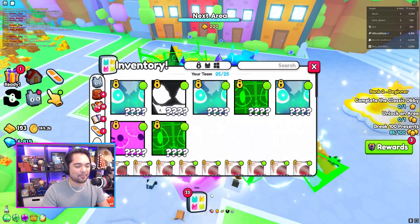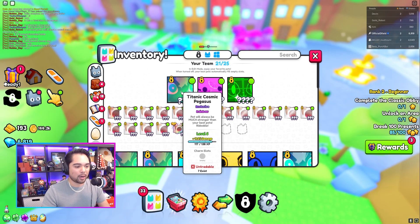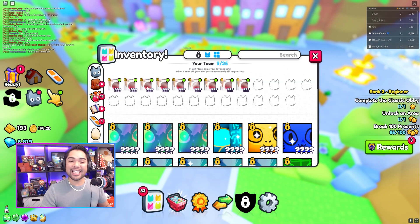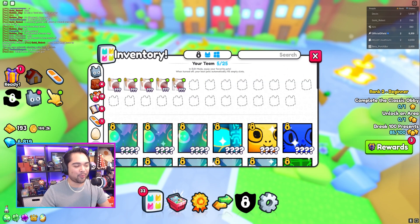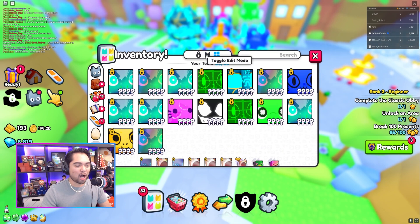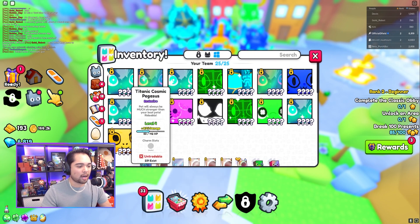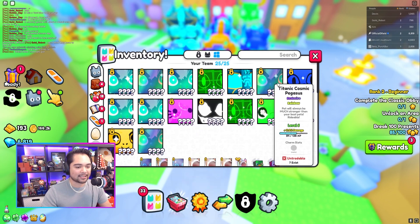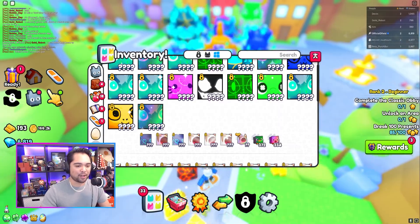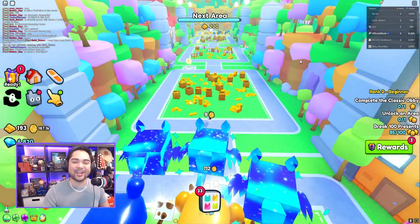I'm going to show you guys a couple of the updates. Let me remove all my pets real quick — when you want to flex your favorite pets, just like the old system, all you have to do is equip your favorites. But when you're farming, you want to make sure you hit the toggle edit mode right at the top of your screen. That will ensure you're using your strongest available pets. So we're going to be using all of the Titanics we transferred on top of a couple of new pets we've just hatched, which ensures you do the most amount of damage.